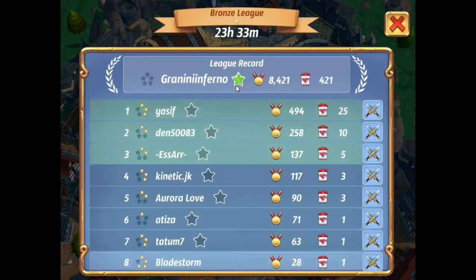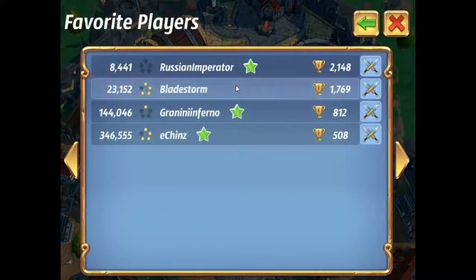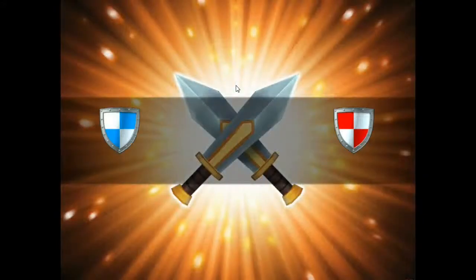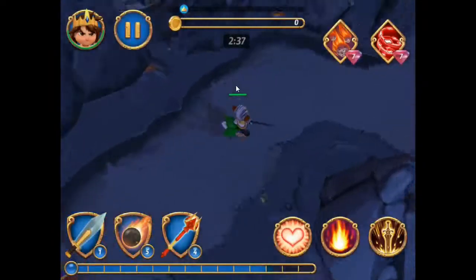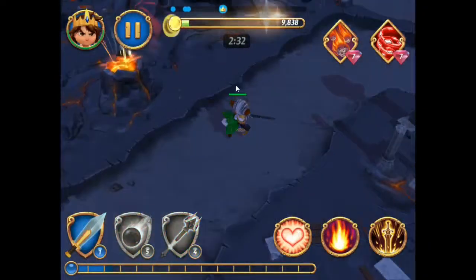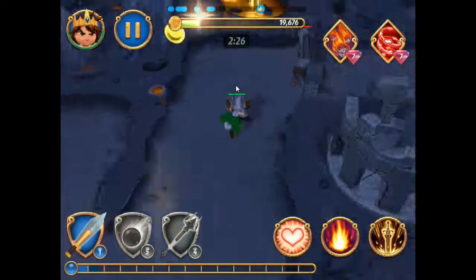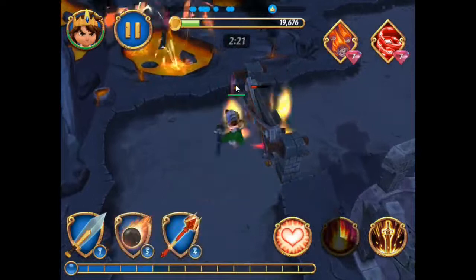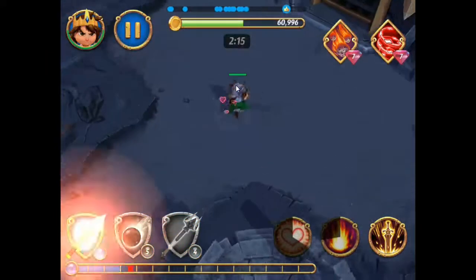The best way to get medals is to actually farm the easy bases available in the game. A lot of people are making open bases or straight bases — there's nothing really in the base and it gives 94 medals. To defeat one only takes about one minute including all load time. I spam out some cannons and knights; it doesn't really matter what you bring, but for spells you want to use DPS spells.